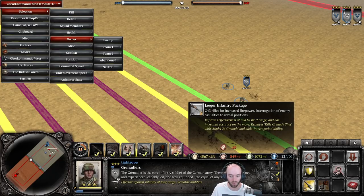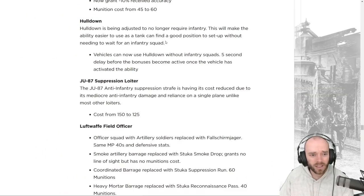Hull Down is being adjusted to no longer require infantry nearby. This makes it easier to use as a tank can find a good position without waiting for an infantry squad. There's a five-second delay before bonuses become active. Hull Down never saw much play historically but is actually quite strong — the range bonus is powerful especially on the Panther. This change might make it sleeper-overpowered.